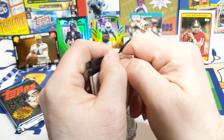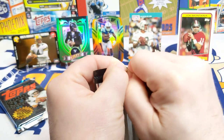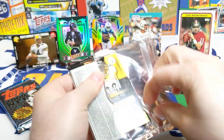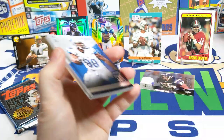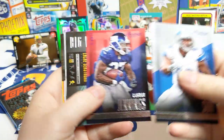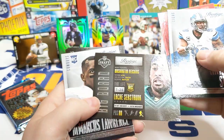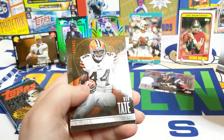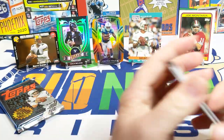Three packs left — 2014 Prestige, just looking for the Aaron Donald mostly. There are some other okay rookies in here. Rashad Jennings, there's the big board for that guy, DeMarcus Lawrence, MJD, Ben Tate, and Heath Miller.